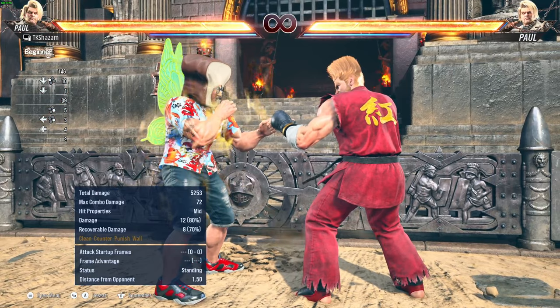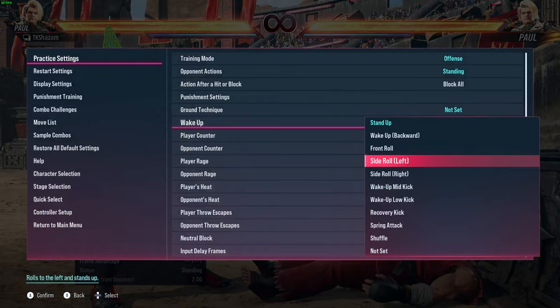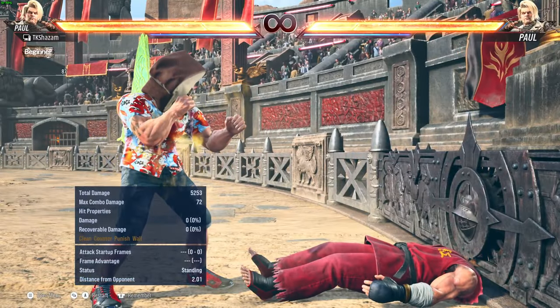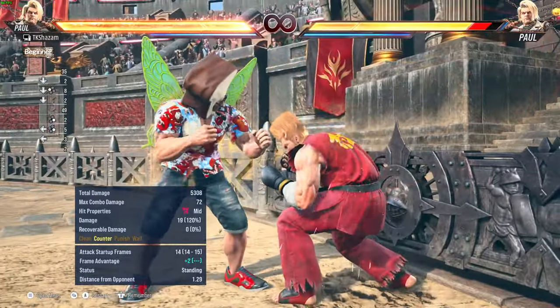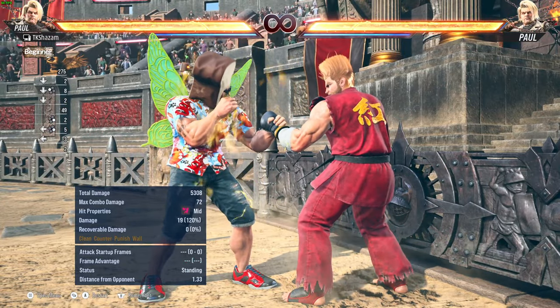Establish your consistent ground-hitting options first, then move on to situational ones. The situational moves are good to know — usually they're just moves you like a lot anyway. With Paul, down-one has always been a staple, so it makes sense that it'll hit if they move their body off the ground during a roll. Down one-plus-two hits when the opponent does a get up kick because that raises their body.